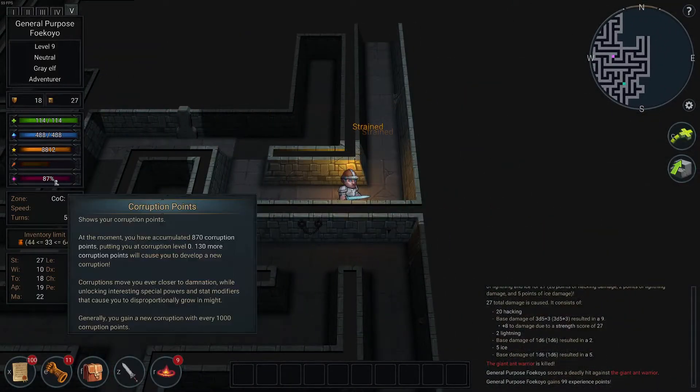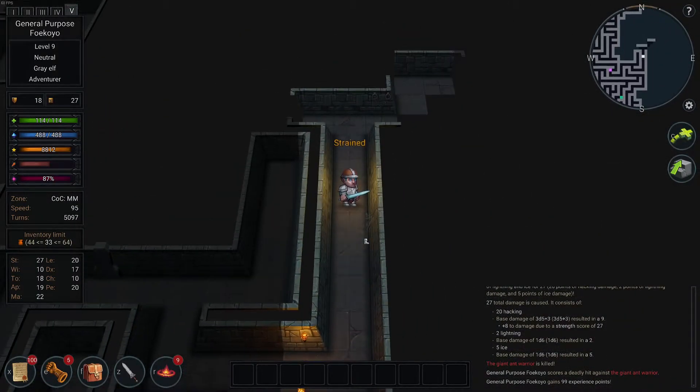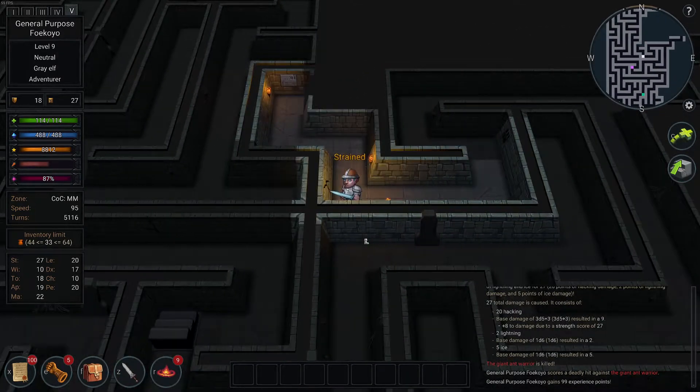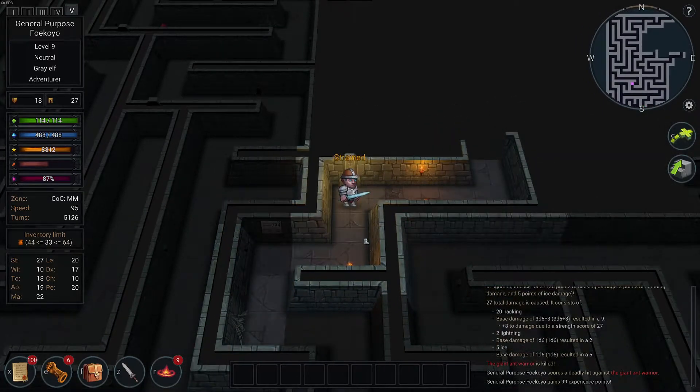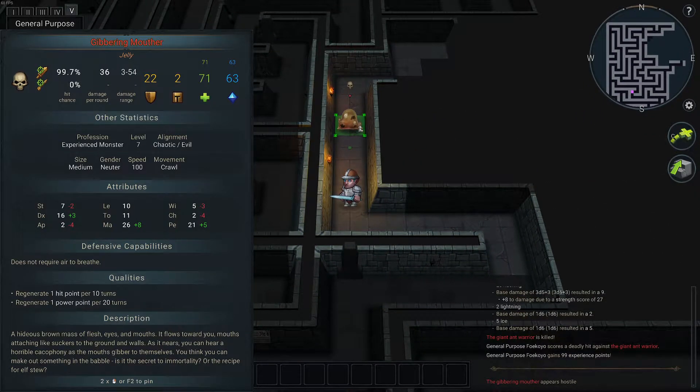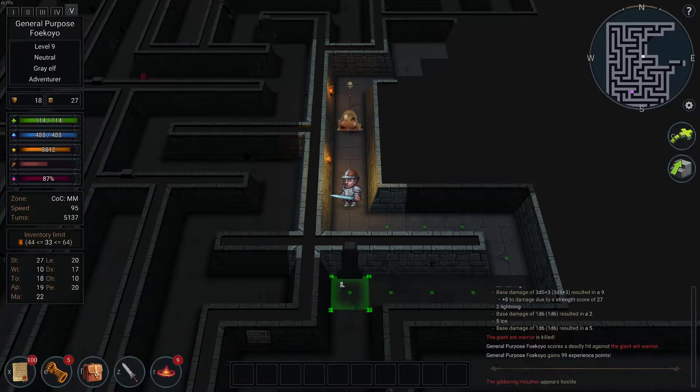Thankfully, there's no corruption building in the minotaur maze — there probably should be. Maybe in time there will be, because time will pass. And I think there's already... what is that? Is that a mouther? Yeah, it's a mouther. That's fine.